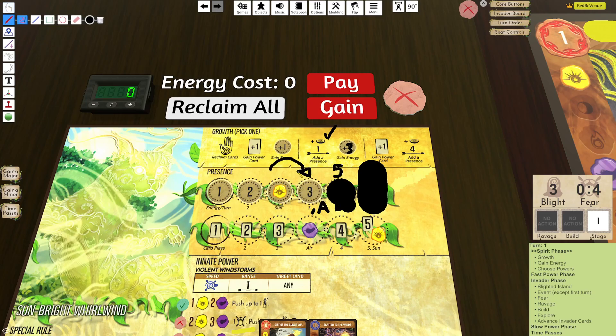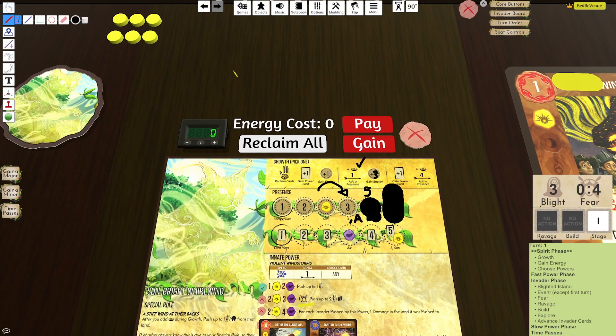If the top track spot becomes three air, all of a sudden I'm thinking, well, maybe I can do builds like two plays, three air, and then jump down to three plays — stuff like that which currently don't actually exist. Remember, you're a 0-1-1 spirit, so you're placing presence the least when looking at these tracks.